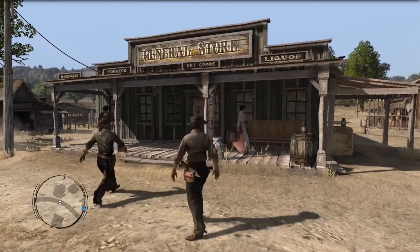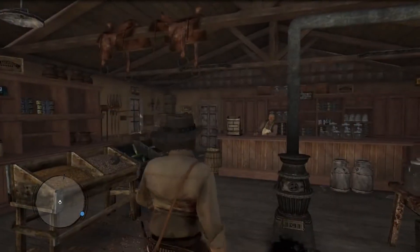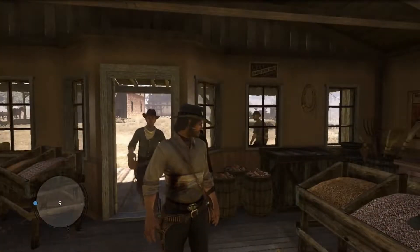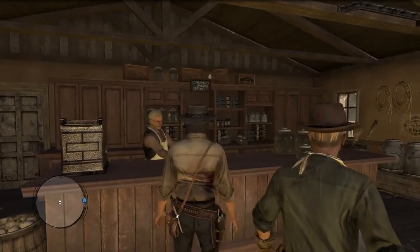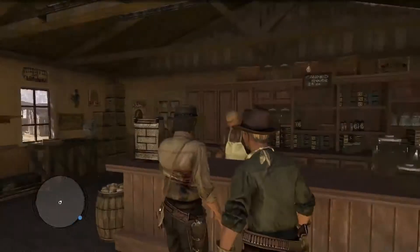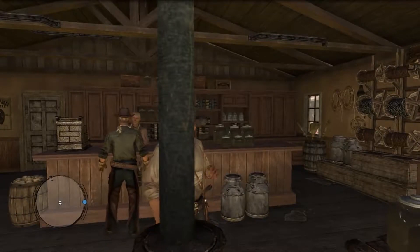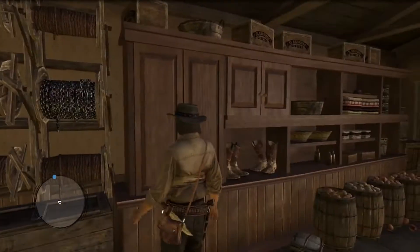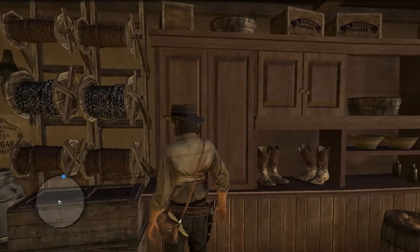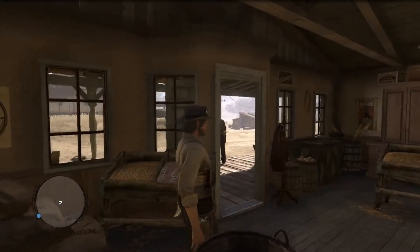Someone came out and left the door open — let's see if we can go in. We can! No way of interacting with anyone right now. We've got barbed wire, chain, rope, and some new boots. Jolly Jacks — we will definitely be spending some money here, I'm sure.